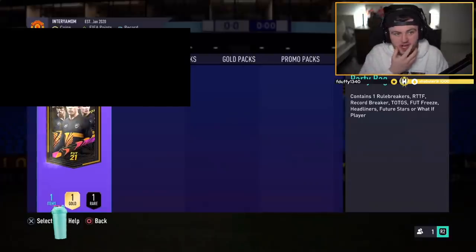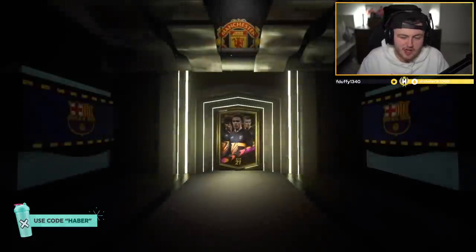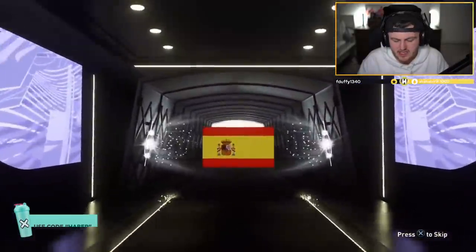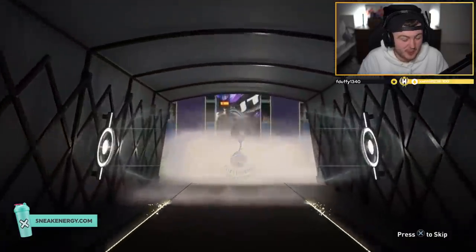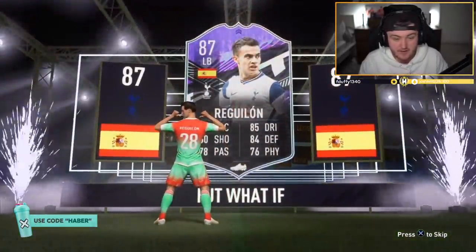Now it's time for a party bag — just a little mix-up. Not everyone can afford the Prime Icon pack, but the party bag is always fun to do. We've got ourselves a what-if card, I think. Wanted Mertens. Reguion? That's not bad, that's pretty good. He didn't get his clean sheet today, but it's a good card. That's a very good card, to be fair. And when he eventually gets an upgrade, that'll be really nice.